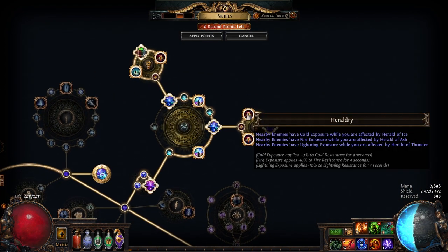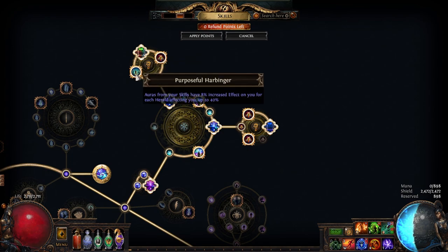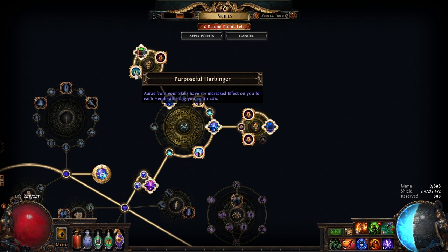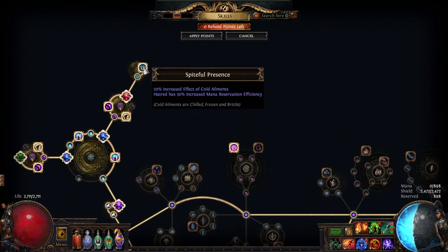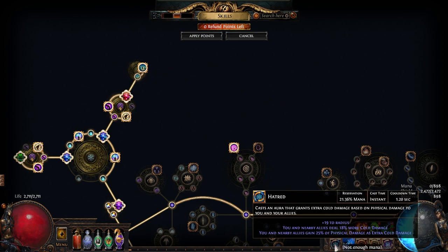The two medium clusters on the right give us Heraldry, which allows us to get fire exposure, two Endbringer nodes which are essentially 35% increased damage, and Purposeful Harbinger. Remember that guy? The one that completely broke the game three years ago and forced Grinding Gear to nerf it mid-league and then again afterwards? Truth is, even though only one can affect you now, it's still very, very strong. Since we're running three heralds, we're getting a nice 24% additional effect of our four auras off this one. And this small cluster is critical as well — it's what allows us to hit that 100% mana reservation by bringing down our Hatred aura's reserve cost.